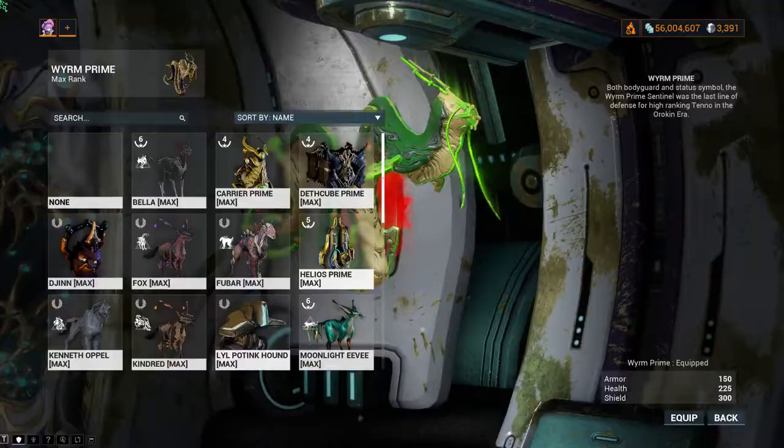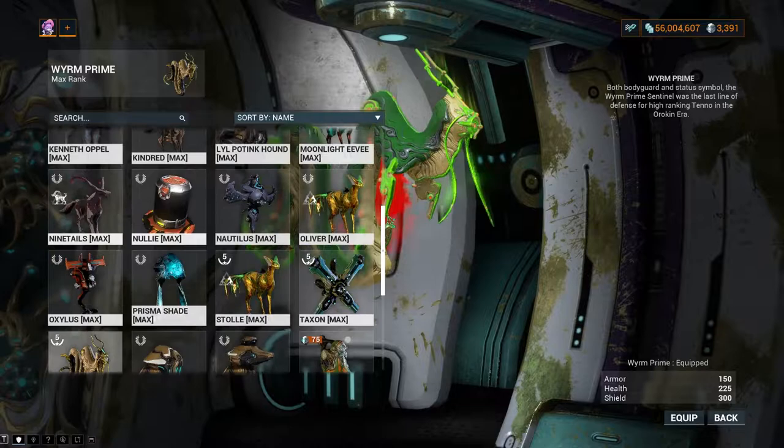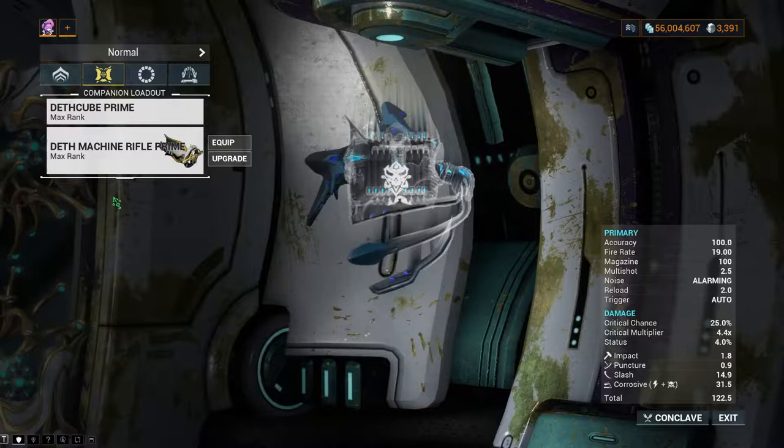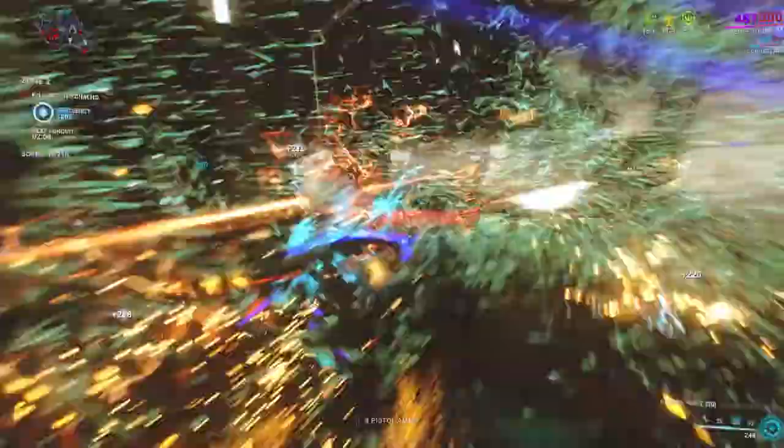Companions have their own separate pool of affinity. They gain affinity at the same time, but it is not split between you and them. Their pool of affinity is split between the companion and its weapon at 50%. If it does not have a weapon, your companion receives 100% of the affinity. Your companion getting kills will not give you affinity.